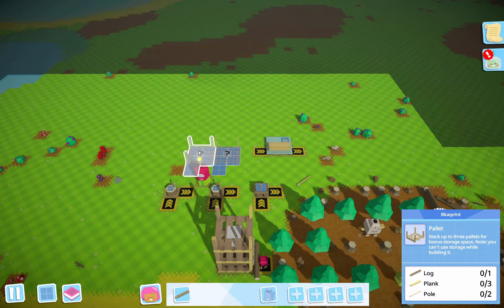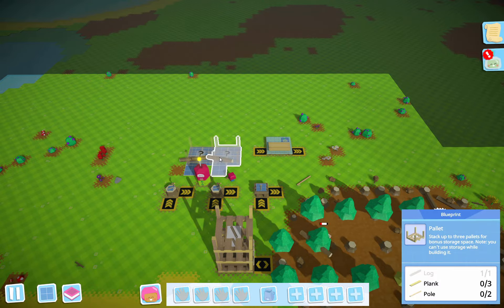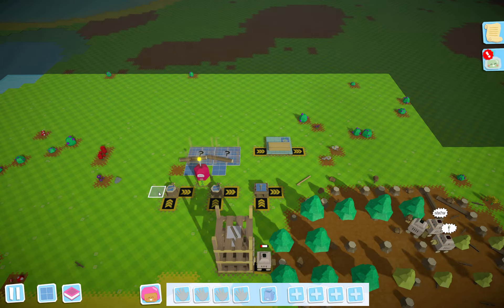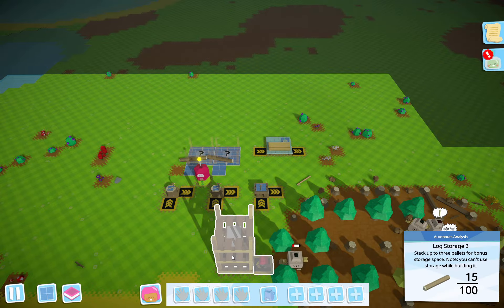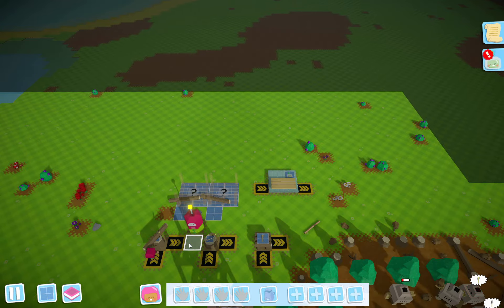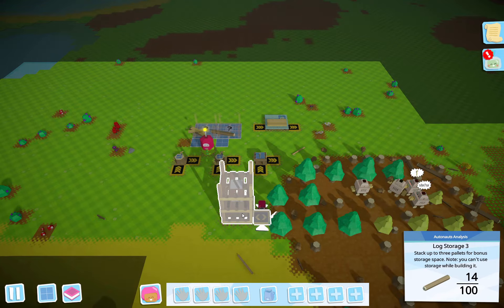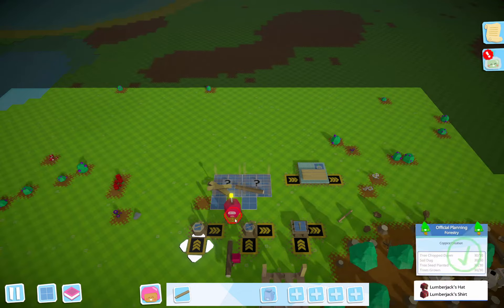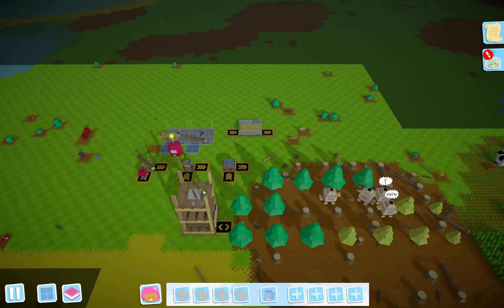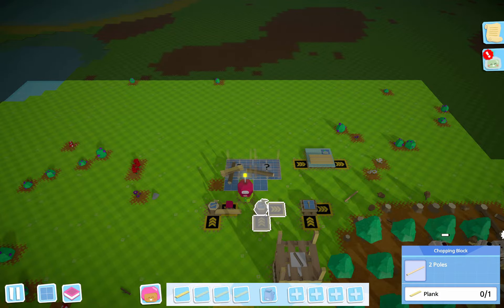Welcome back to Flexible Games, where we are playing Autonauts. Let's grab a log — we want a log over here, and another log over here. Let's see if we can make some poles. Okay, and there's two planks. See how automation is going to be very, very helpful in this case, because we'll be able to get the robots to do this for us.